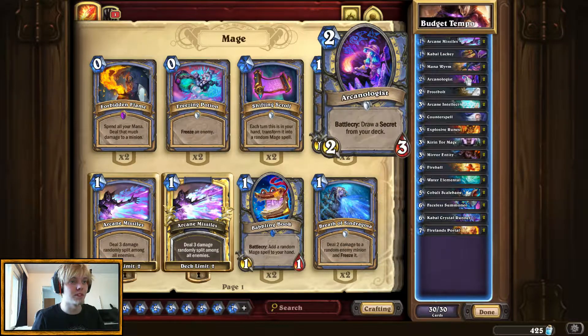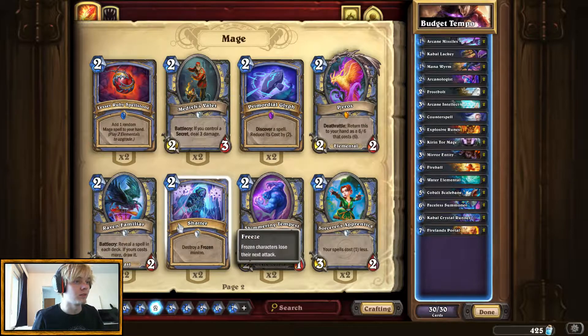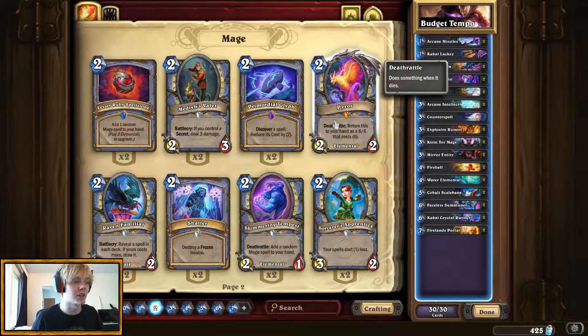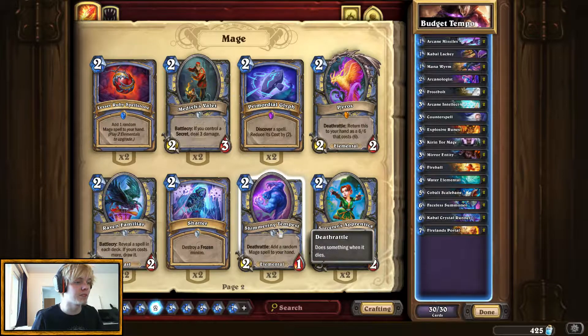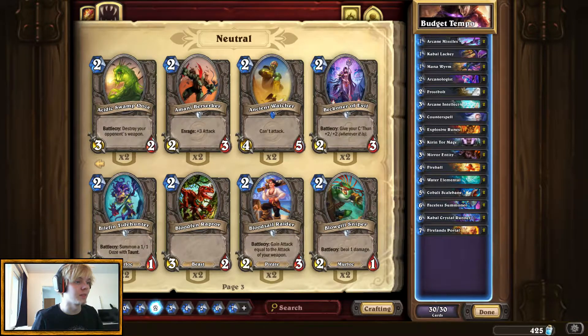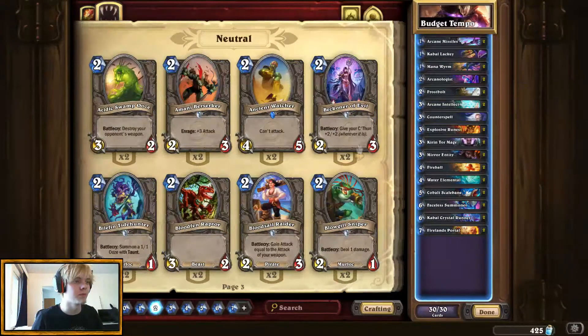If you would like to replace Arcanologists in this deck for something more aggressive, you can just go for a Cold Sorcerer. If you have Karazhan, I definitely think you should put in Medivh's Valet. Pyros is a very good card because you keep getting value out of it. Shimmering Tempest is a fine addition if you want some more value in your hand. You can also just add C'Thun in here, put in Beckoners and all the other cheap C'Thun stuff, because C'Thun is also free for everyone. So yeah, this is the build.